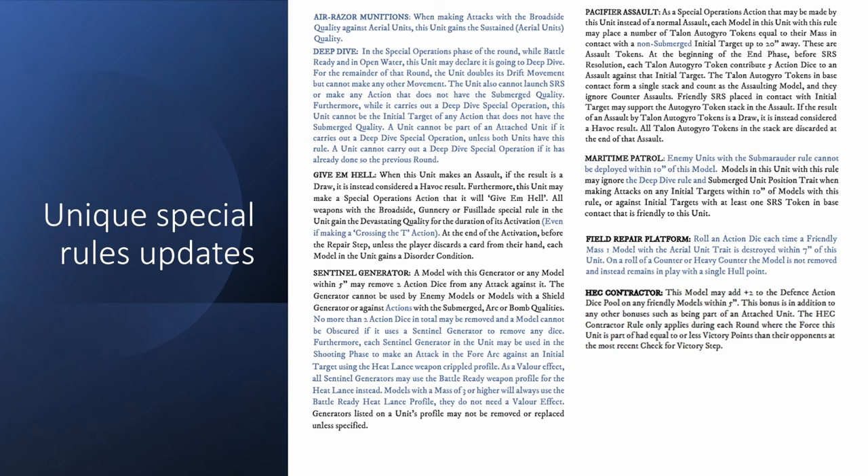3.07 was made because the Destiny Class flagship was added to the roster, and it will be discussed in this video as well. But first let's take a look at all of the rules that were updated both in 3.06 and 3.07, because my last deep dive was for 3.05.